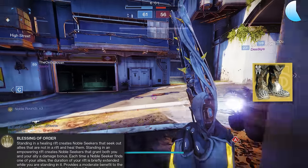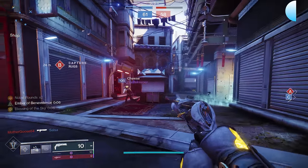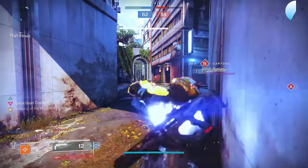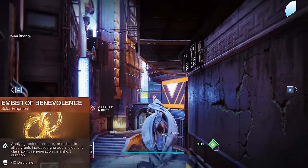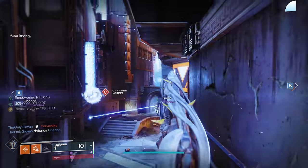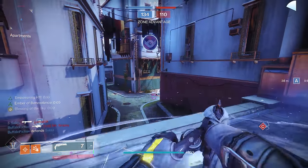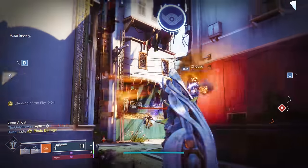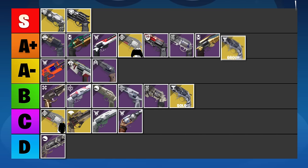The Warlock exotic Boots of the Assembler can actually generate Noble Rounds just by standing in a rift, automatically buffing your teammates with Noble Seekers. They also give a humongous buff to Lumina's airborne accuracy, which helps with the mobility aspect. This essentially means you can spread a damage boost to your entire team just for standing in a rift. With Ember of Benevolence on Dawnblade 3.0, you'll get increased ability regeneration every time a teammate benefits from your buffs — very easy to get your entire rift back before the first one runs out. This is incredibly hard to deal with if you're playing against a team with a good Lumina user, because almost any primary weapon gets more consistency and leniency, and some weapon types like SMGs will actually profit from a faster kill time. Lumina in a coordinated team environment is truly great, and I'm ranking it in the A-plus tier.